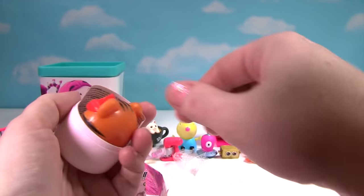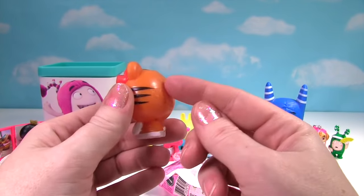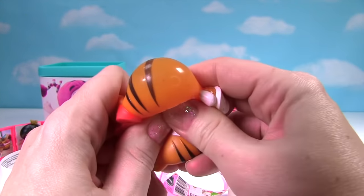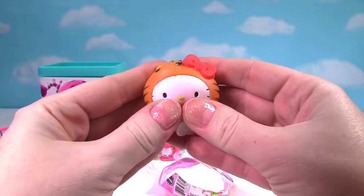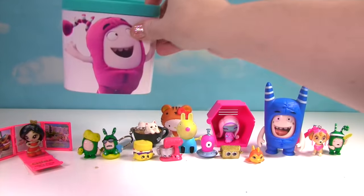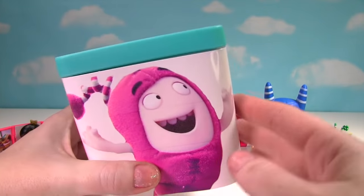It popped right open — we got a tiger kitty! It's orange, just like Slick — that's pretty cool! Let's give it a big squish and another squish. It is stretchy and squishy, and it gets a big ten on the squish meter!